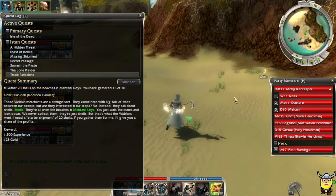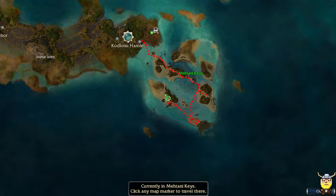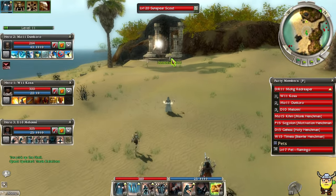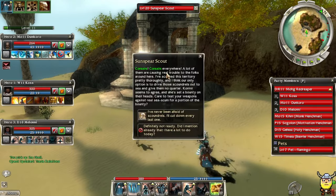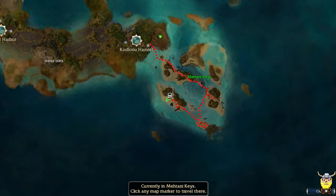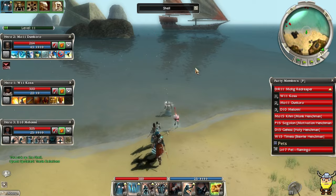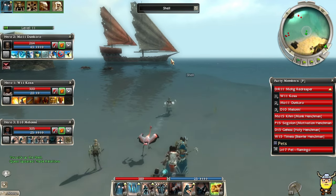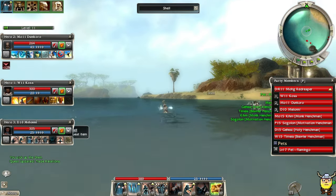We need seven more shells, and we need to find two more groups — we gotta go all the way back up there. This is a really good area to get experience and Sun Spear points because Sun Spear Scouts are everywhere — there's one on every island. I like the look of the corsair ships, very cool — I have to give it up to the developers for making a really cool area.